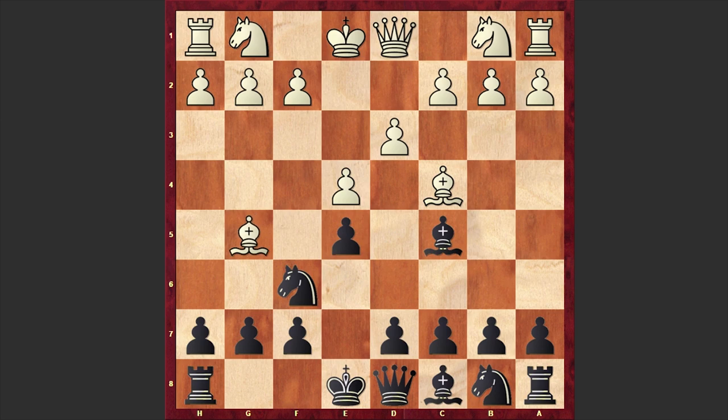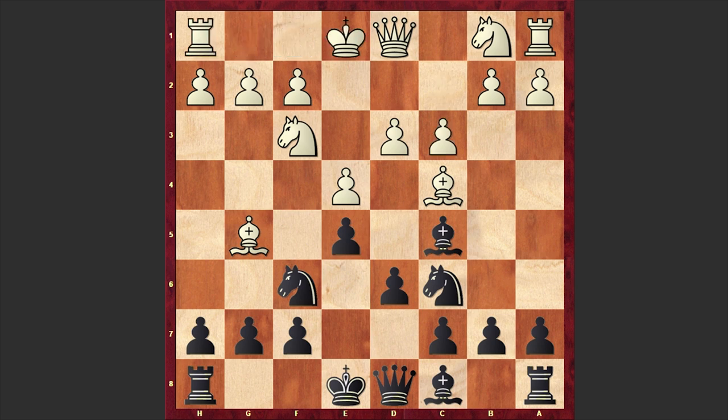Bc5, Bg5, d6, Nf3, Nc6, white castles kingside. According to modern theory the best continuations are c3 or Nc3, but in our game we have castling kingside, which is also a normal move but of course not as ambitious as those moves which I mentioned.